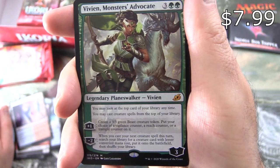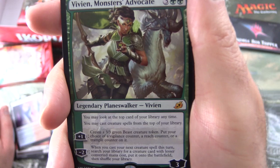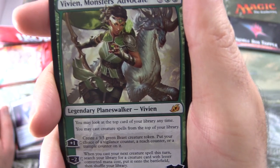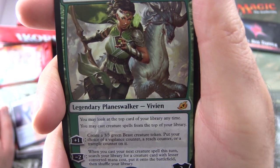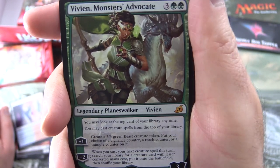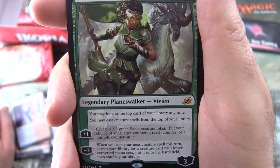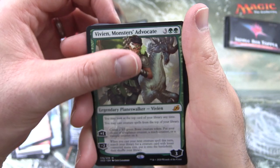Legendary Planeswalker Vivien, 3 loyalty for 5. You may look at the top card of your library any time. You may cast creature spells from the top of your library. Plus 1: create a 3/3 green Beast creature token - put your choice of a Vigilance counter, Reach counter, or Trample counter on it. Minus 2: when you cast your next creature spell this turn, search your library for a creature card with less converted mana cost, put it onto the battlefield, then shuffle your library.